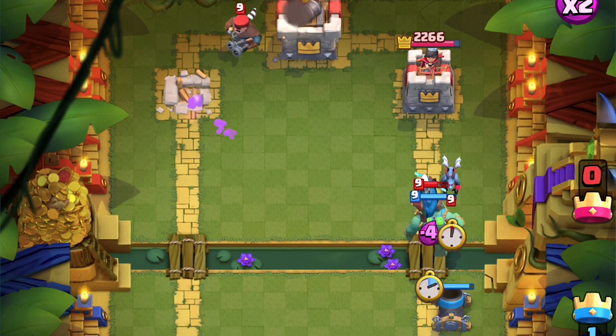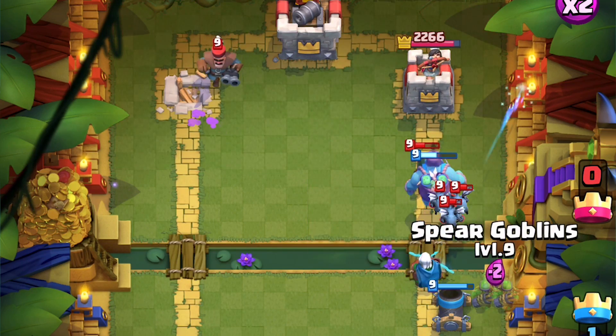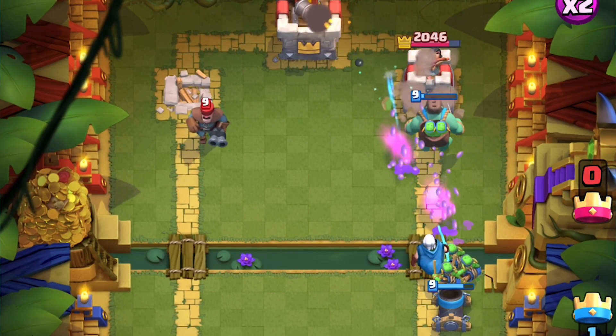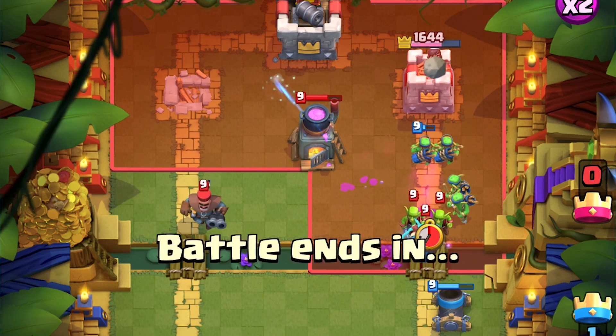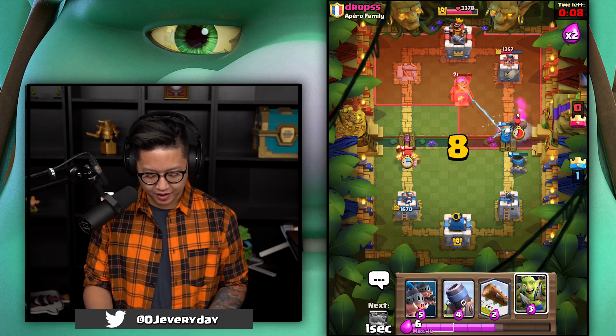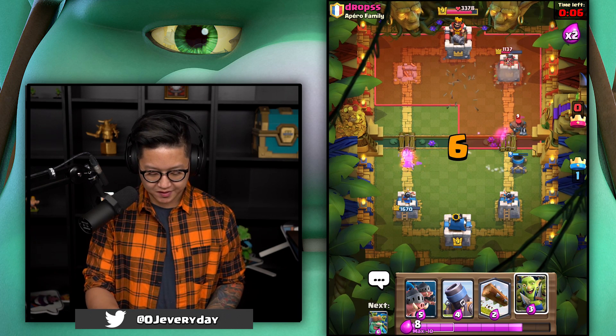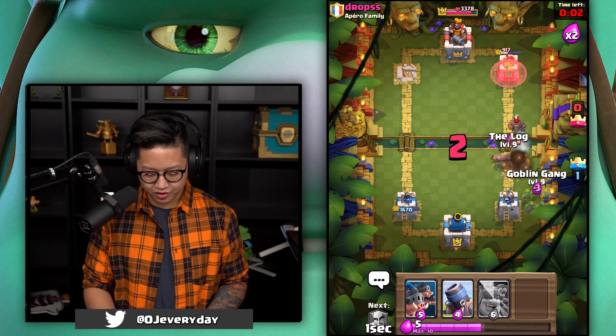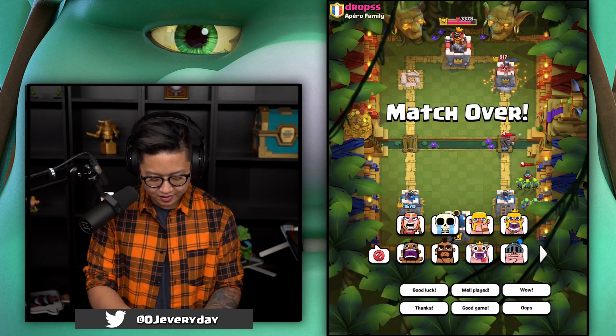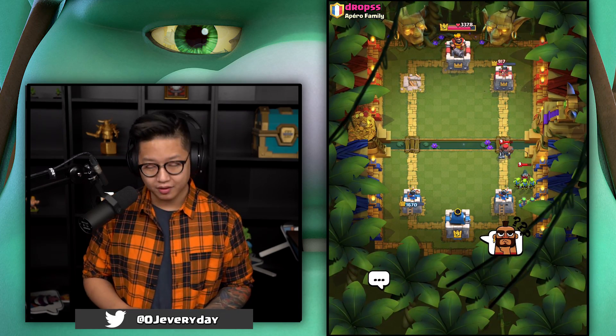Put that in the center — come on, tank. Mortar locked on at full health. I'm gonna counter the hunter with fire spirits — just take it easy. Maybe I'll do a little goblin gang there just to celebrate. Okay, we've got one more to go.